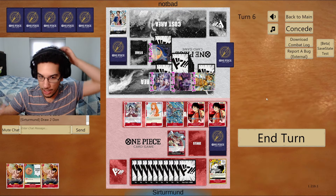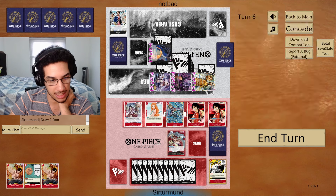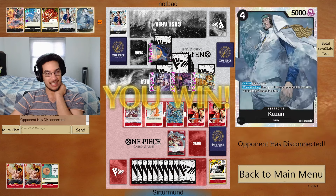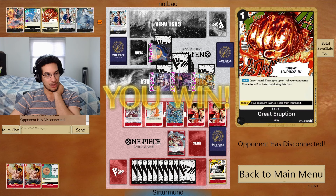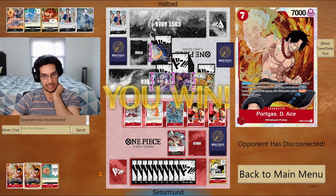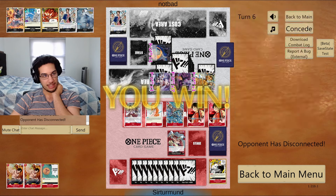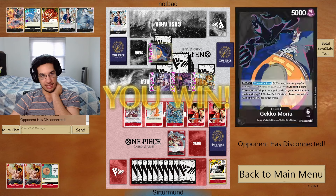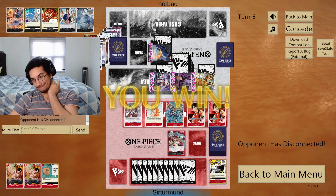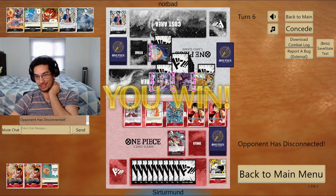We block everything without even needing the Radical Beam — I used the other events. The opponent didn't even bother countering because they had no counters left. This is game. That's why I needed to keep three Don active — I couldn't play Ace, had to go for Luffy to force life or counters, then set up to kill them back since the opponent had to attack with everything they had. GG's.